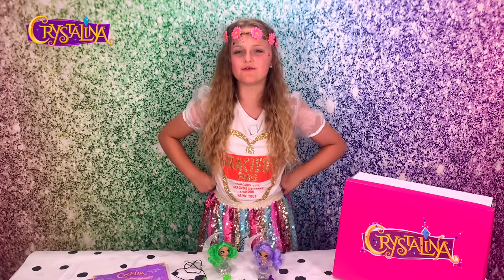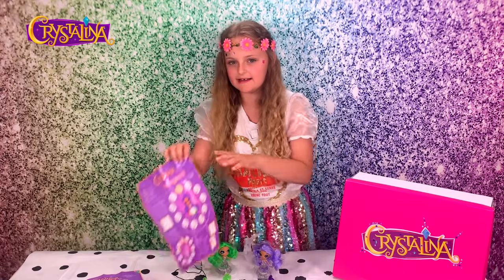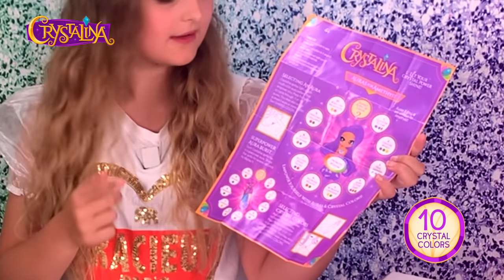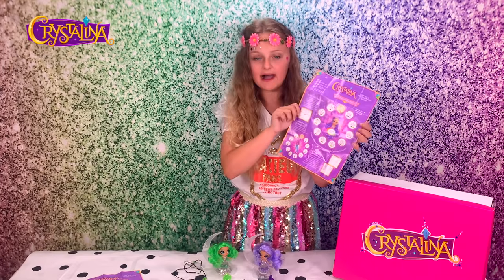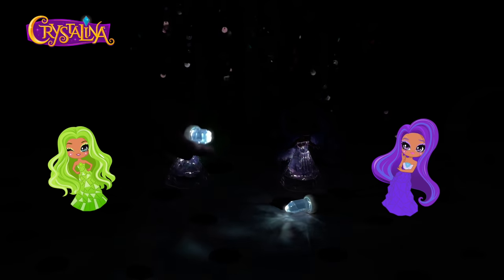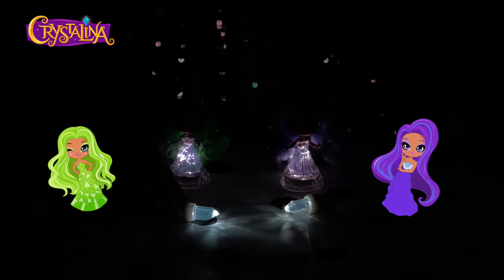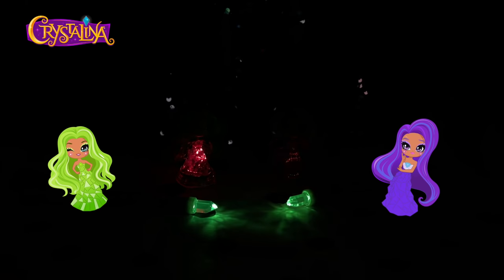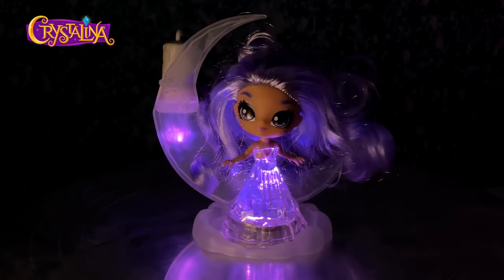My favourite thing about Crystallina dolls is the fact that they light up. So what do these lights mean? Let's find out. There are ten different auras that you can pass from the amulet to the doll. The Crystallina sprites light up with multicolour aura patterns that empower you. Press the button to cycle through one of ten auras. What are these auras? Love, luck, healing, wisdom, courage, creativity — and there are so many more you can unlock.